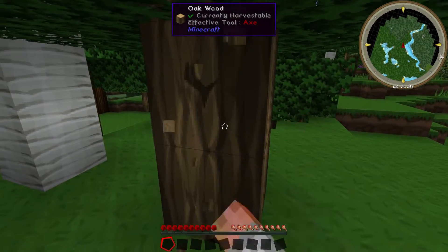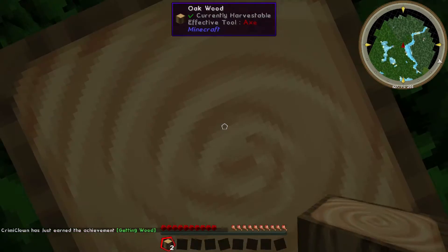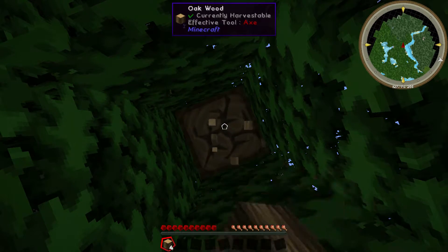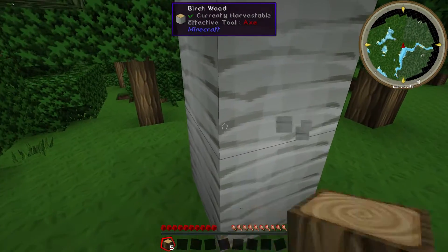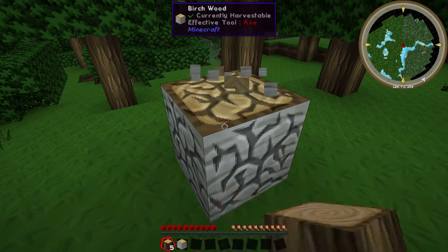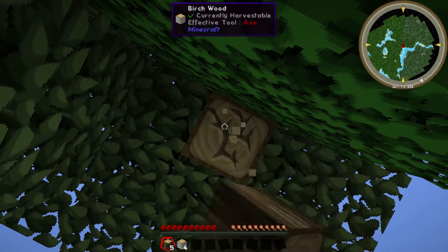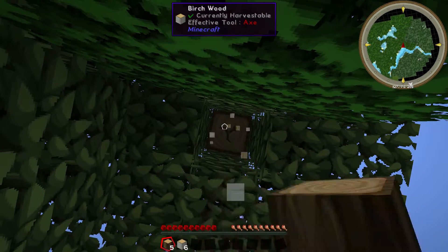Just like any other Minecraft game, we start by getting some wood. You'll notice I have a texture pack on called SFAX. It's one of my favorite resource packs for mod packs and I've used it in all my let's plays so far. If the majority doesn't like it, I would disable it — for now I'll just keep it on.